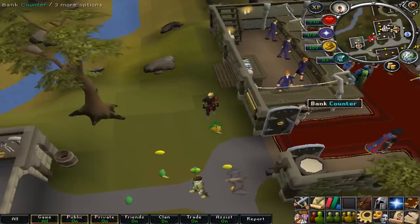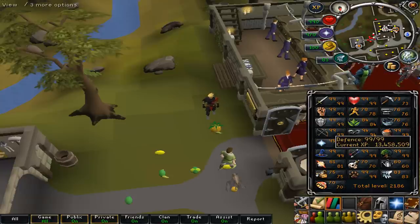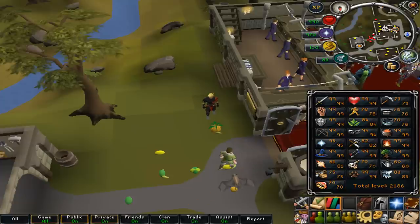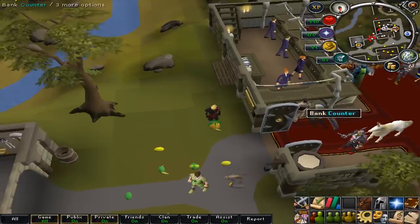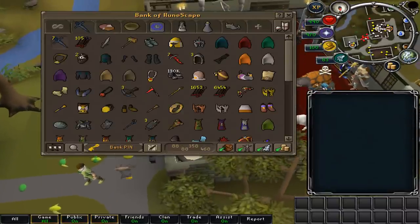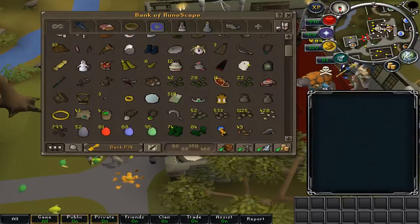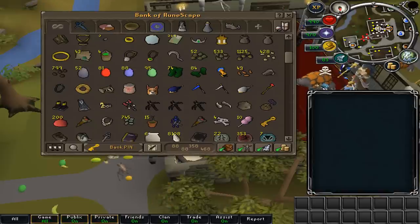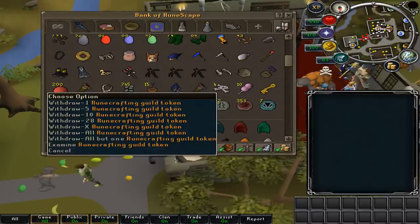I'm just going to show you my bank since people want to see it, and my stats. I have 1099 right now and I'm going to be working on a few others. My bank's not much because I usually sell everything. I have no money actually because I sold it all for prior items to get to 95 prayer. My first tab is full of random junk except for my acorns — I take a lot of pride in my acorns from my Kingdom Fairing.